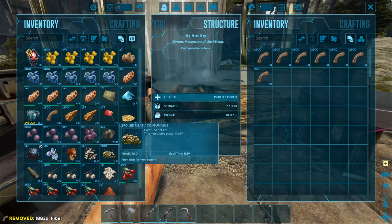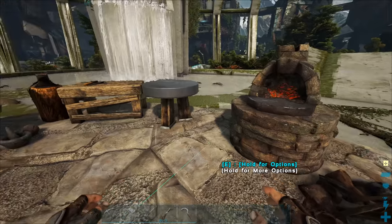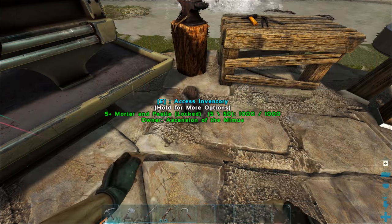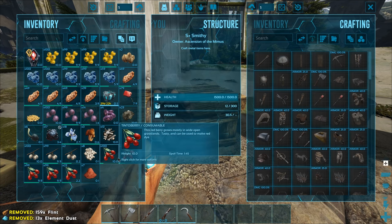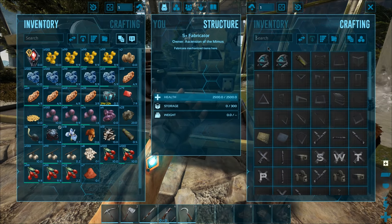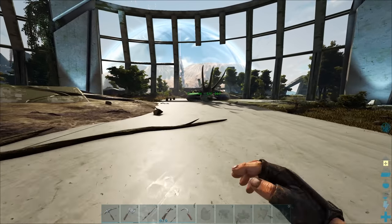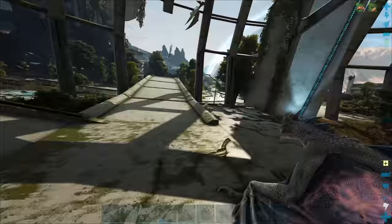I have my spoiled meat now so I can craft narcotic. We can only make 23 - sweet. I think another thing I'm gonna need is a fridge. I could probably manage that once I go out to the wastelands and grab some of that polymer stuff - the corrupted nodules - so let's quickly do that now.